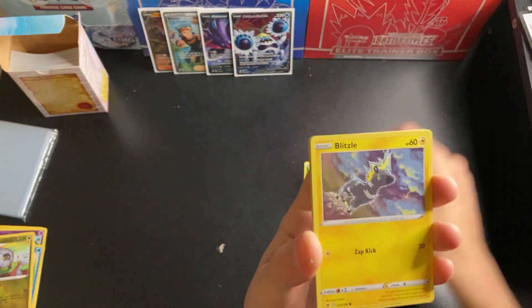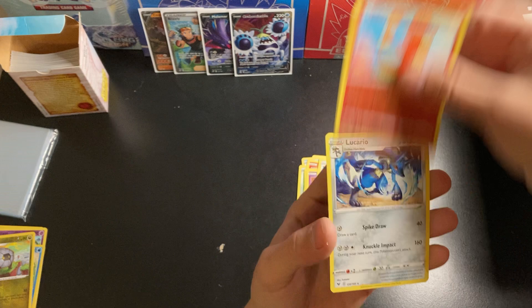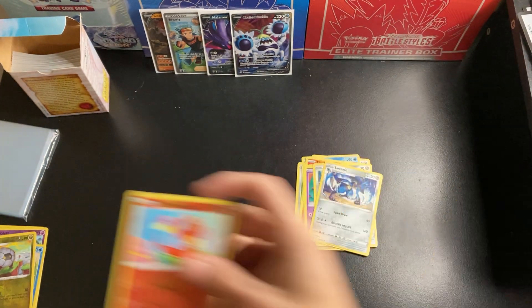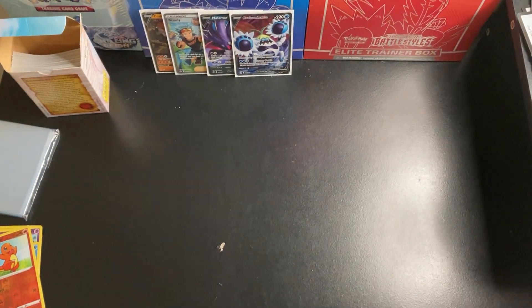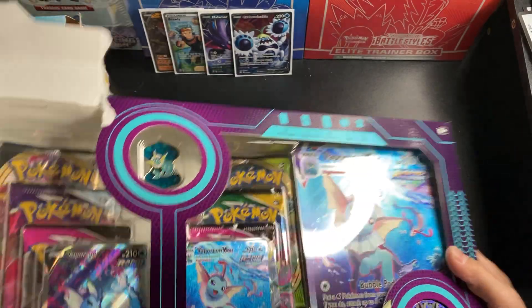Shelmet, Slugma, Blitzle, Chimecho, Galarian Meowth, Charmander Reverse, and Lucario. Let's do it for that one, guys. Last box here — let's see what we got.